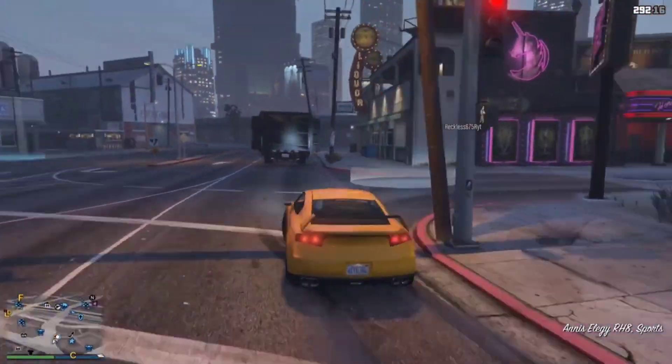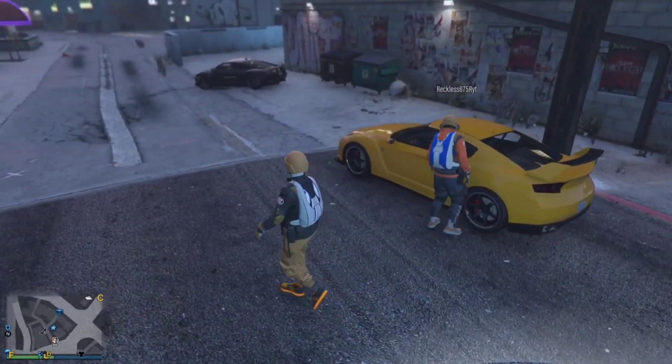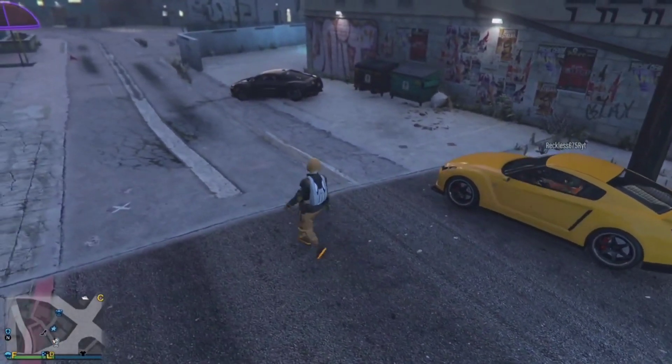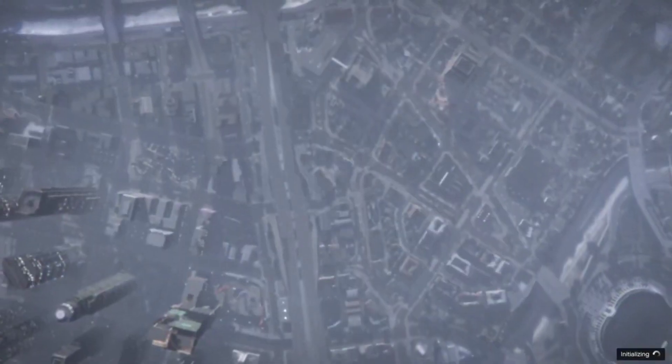Start at the Vanilla Unicorn Gentleman's Club. Place a bike or car you are willing to lose inside the MOC. Call it out and have your friend sit on it so you can glitch out, then head to the casino.